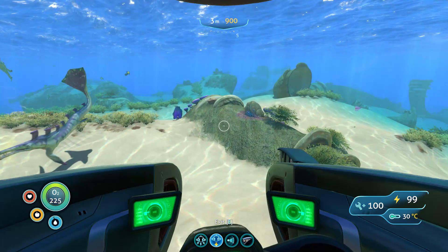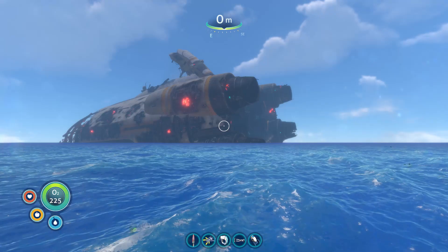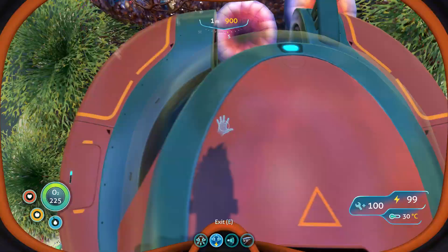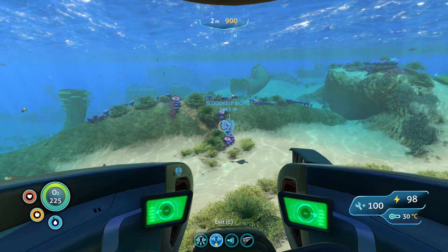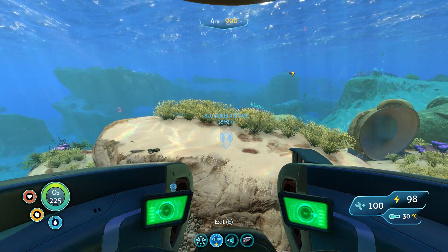Here we are at the starting point where I start all my tutorial videos — it's the second batch of coral tubes facing the Aurora. From here, head right back into the center. I have a marker: it is two ticks left from north, so head in a straight line. You'll eventually get away from the safe shallows and pass through a kelp forest on the way to the blood kelp biome.